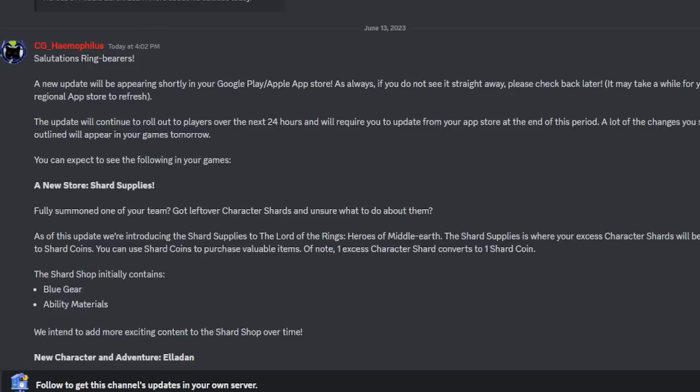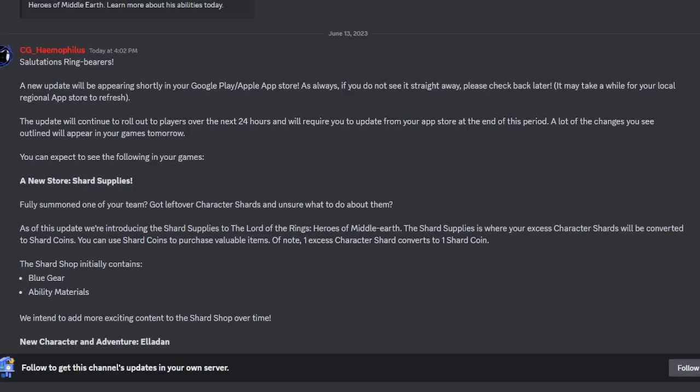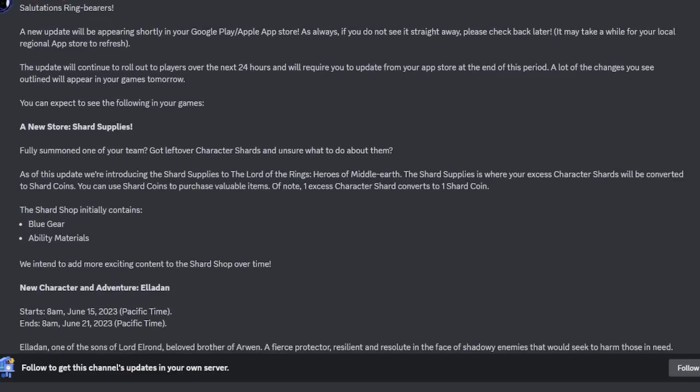Let's talk about the new store. If you've played Galaxy of Heroes or Marvel Strike Force, this is going to be a very similar store. The one you've seen before is basically shard supplies — once you get extra shards of a character and take them up to seven stars, those will convert to currency in this new store. Currently the store is only going to have blue gear, materials, and ability materials. One excess character shard converts to one shard coin — a pretty low one-to-one conversion rate.